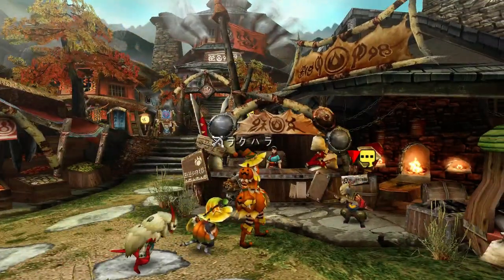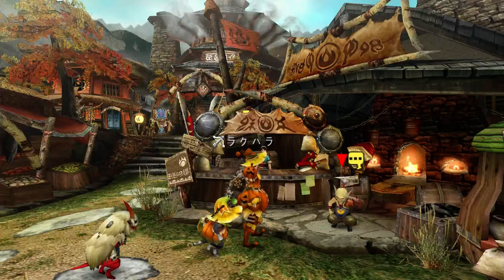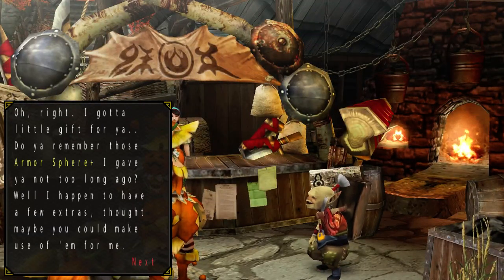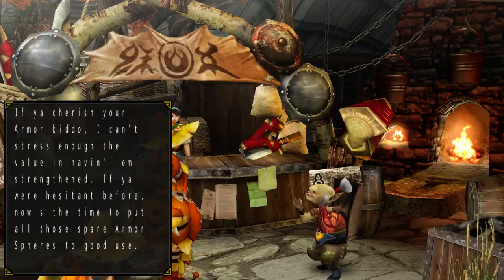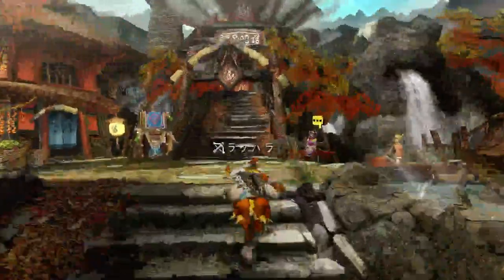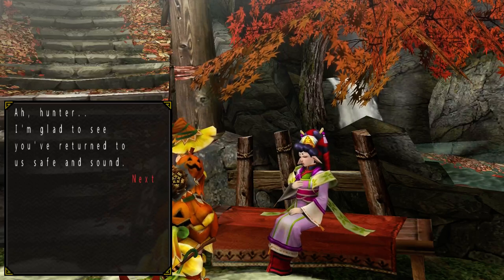In Monster Hunter 4U I actually had almost every sleep weapon — I had the sleep lance, the sleep sword and shield. Quite a number of bows can use sleep coatings as well. Sleep bomb runs are just so fun: you make the monster go to sleep and then bam — you blow off a certain part. That's especially useful when you're fighting something like Rajang, because that guy just doesn't stop moving.